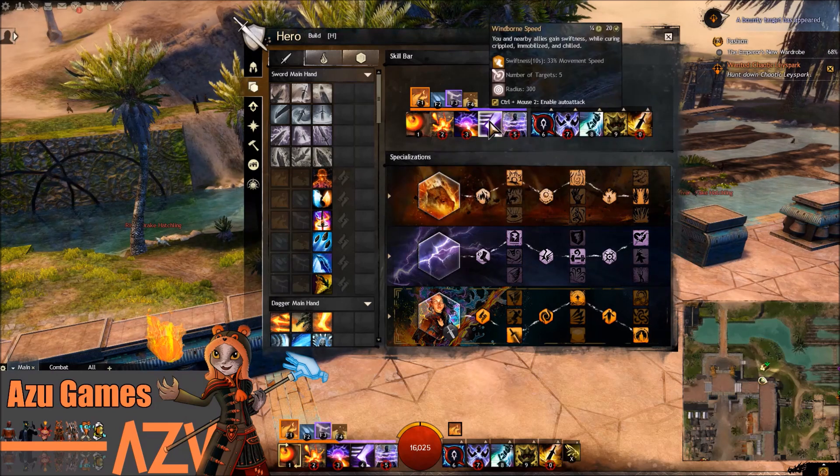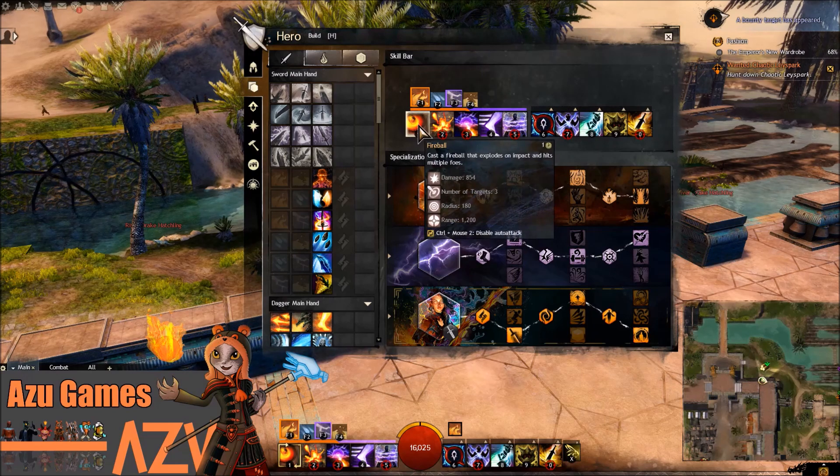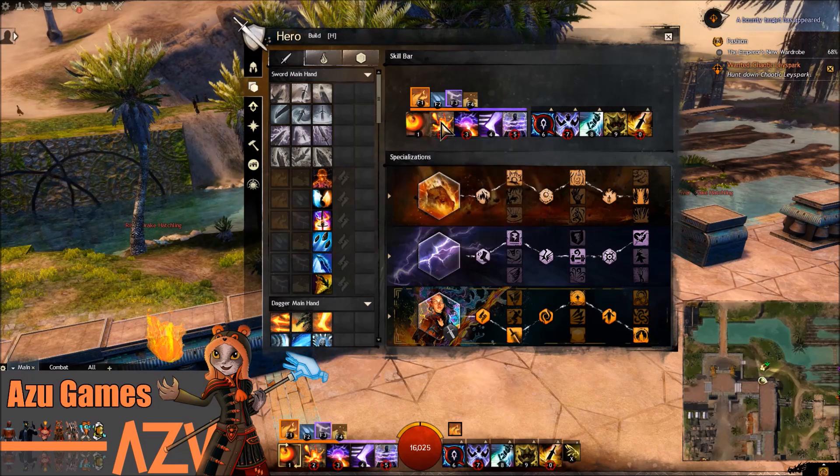I usually use the Staff in this build. You mainly get Fire and Air out, but you can also swap to Fire and Water, Fire and Earth, Air and Water, or Air and Earth. I usually try and stay around Fire or Air at least, just so you can get those specialization boosts on the go a lot better.